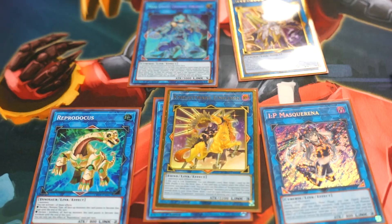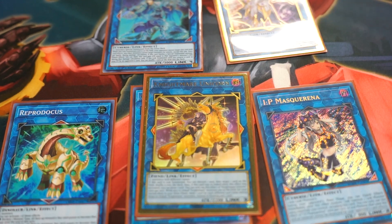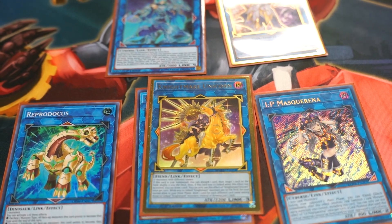And then lastly for the Link 3, Nightmare Unicorn — just a good card. It didn't come up today, but it is very good.